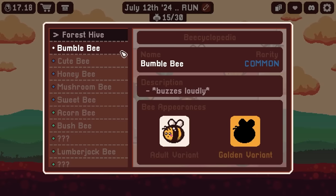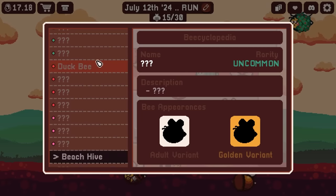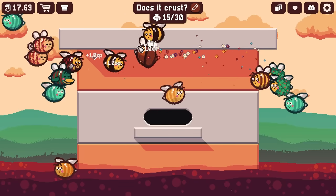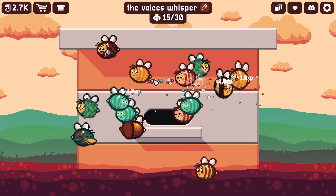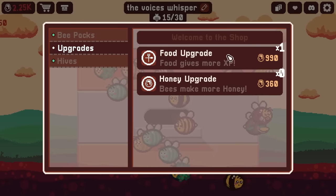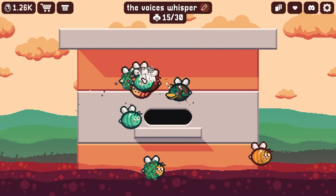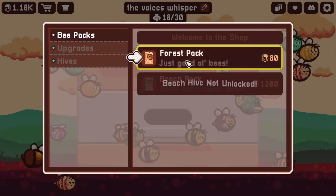Looks like I've gotten all the common bees except for their golden variants. I'm still missing five uncommon regular bees, three rares and three legendaries that I haven't even found. But I'm kind of out of honey, so I'll just let these guys buzz around for a bit and come back. I've let these guys go for two days. I've got 2,000 honey — that's enough where I feel confident in upgrading the amount of food my bees can eat. Everyone should level up twice as fast. Now with all this excess honey I just want to keep buying more forest packs.